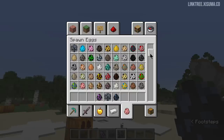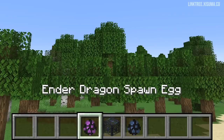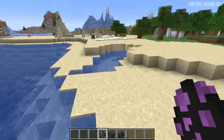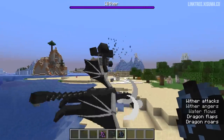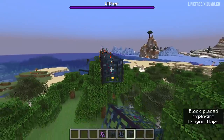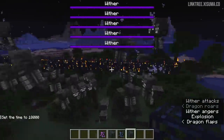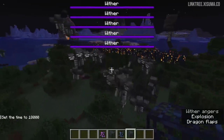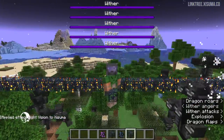However, you won't find these next two in the spawn eggs creative tab — that is because they are the wither spawn egg and the ender dragon spawn egg. You have to use give commands to get your hands on these, obviously because of their destructive potential.